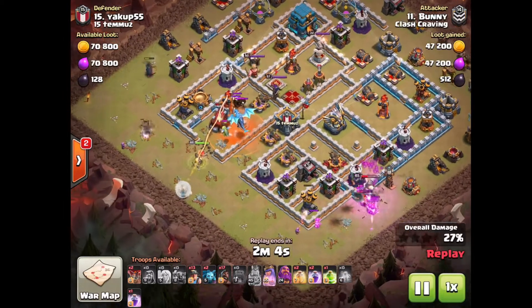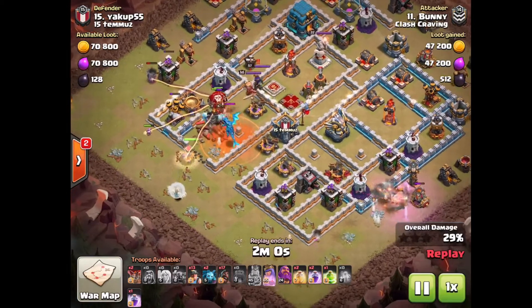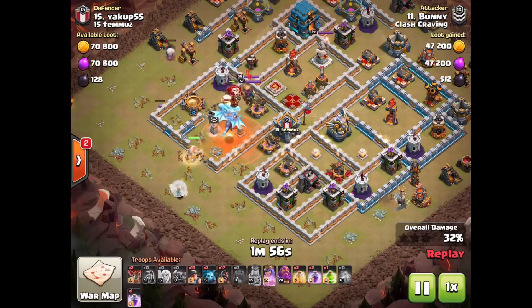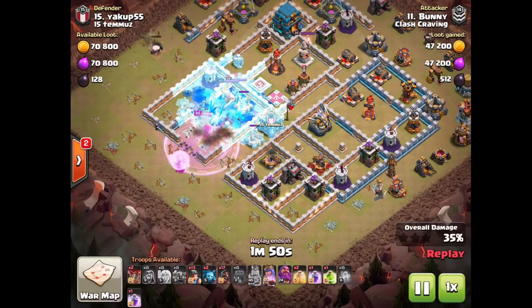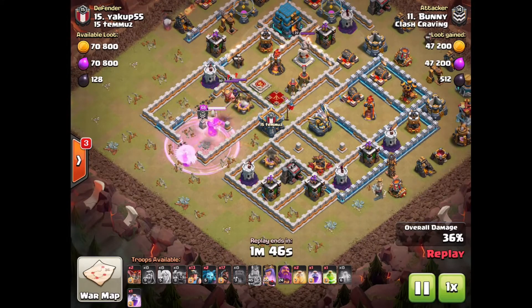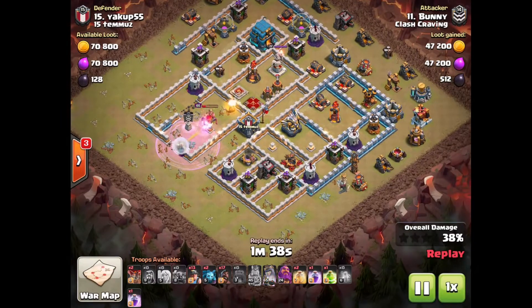The opponent has an interesting clan castle with a baby dragon and electro dragon — ten out of ten doctors would not recommend it. Bunny has two ice golems and two loons in his CC, helping take some damage off the Queen. Both ice golems popped at about the same time, which was a bit unfortunate.